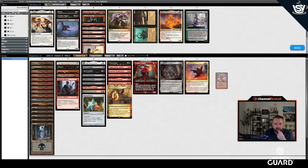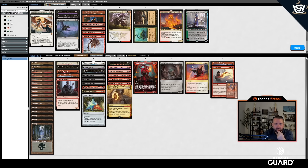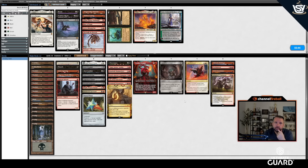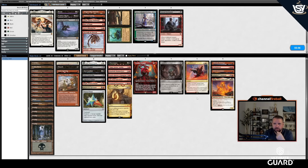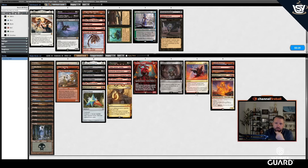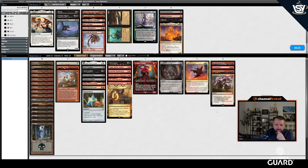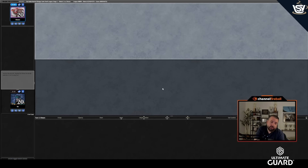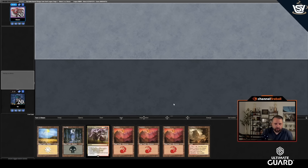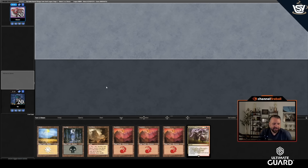For the sideboard: Freebooter out, Epicure out, maybe Unearth out. Pyrokinesis is generally pretty good but with Chain Lightning and Galvanic Discharge maybe Grim Lavamancer is better. If I see more small creatures, Pyrokinesis comes in, but they had a lot of blue cards which makes it a little worse. That hand — six lands, Kolaghan's Command — not going to do the trick. That's why we picked Ragavan. Turn one Ragavan on the play — didn't even hit anything great but it was enough.